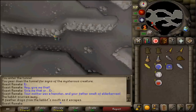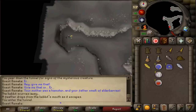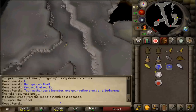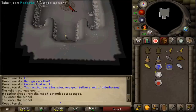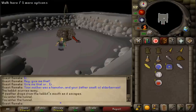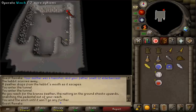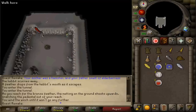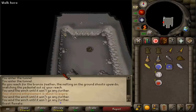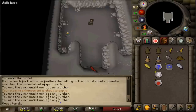Go back the way you came and continue running south to get the final feather. At the T-junction, take the western path and enter the tunnel. In the center of the room, try to take from the pedestal — this will trigger a trap. In each corner of the room you'll find a winch. Operate all four of them to disable the trap. Once all four winches are operated, take the bronze key from the pedestal and exit this cave.